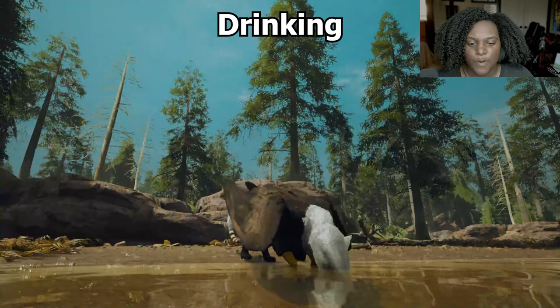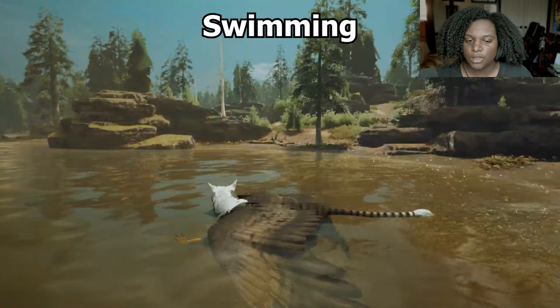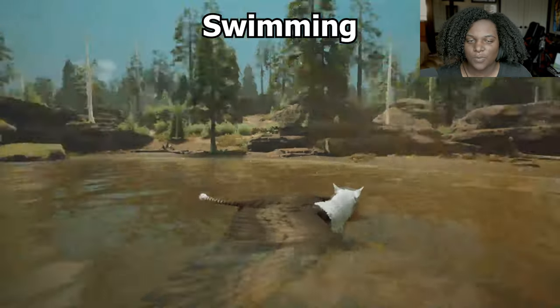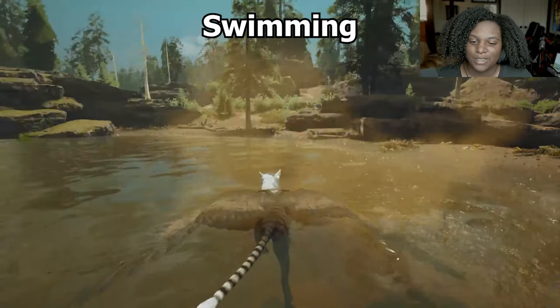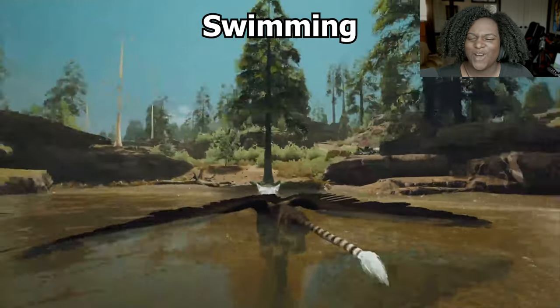Here's our swim animation — we use our wings to kind of help push us along. It's pretty slow, so I definitely wouldn't get caught in the water. They're pretty much dead at that point, probably. Even our speed swim, while a little bit faster, is not fast enough to save you from any aquatics.